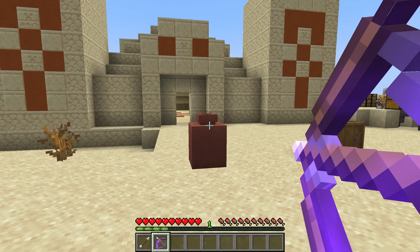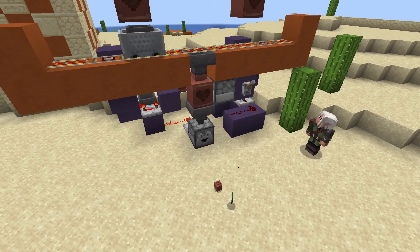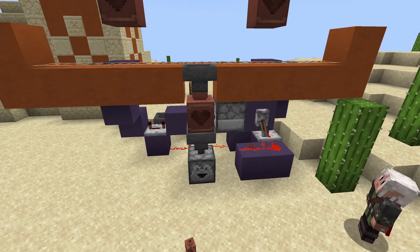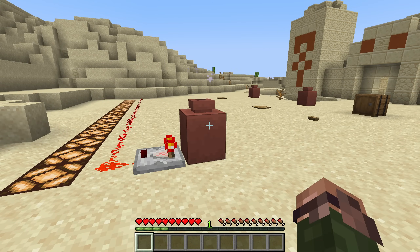Shooting the pot with a projectile will now also smash it, causing its contents to spill out. You can now also interact with the decorated pot using hoppers and hopper minecarts, both to insert and remove items from them, and can also add items using a dropper. Comparators read the number of items in the pot just like other containers and output a signal based on how full it is.